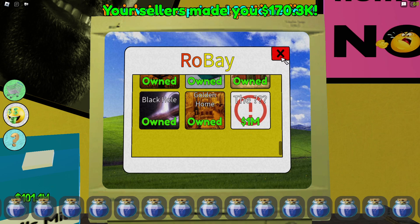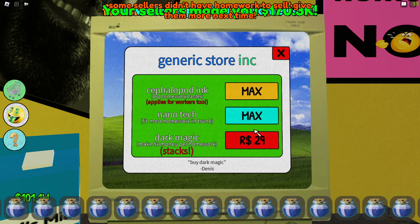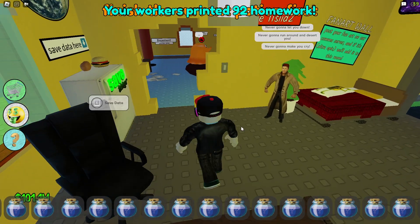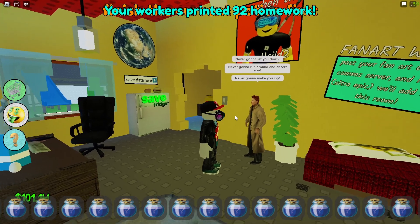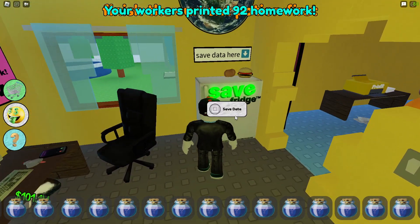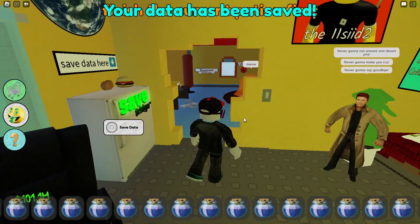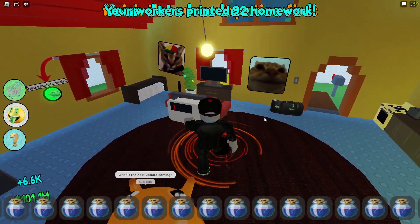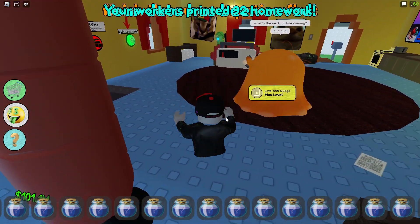Here you have upgrades to basically print faster and to get more homework that you can put in the trunk of your car. These are all the different upgrades — we've got like Rick Astley, we're gonna save our data here real quick. We have a golden printer that will supposedly print faster. We have a black hole that if we touch it will make us six thousand dollars or thereabouts.